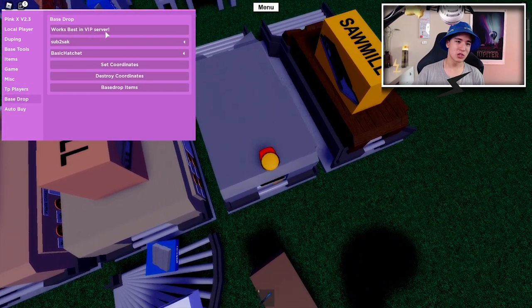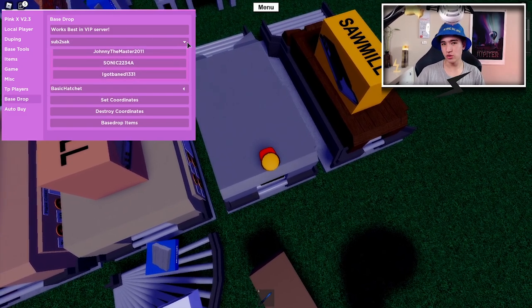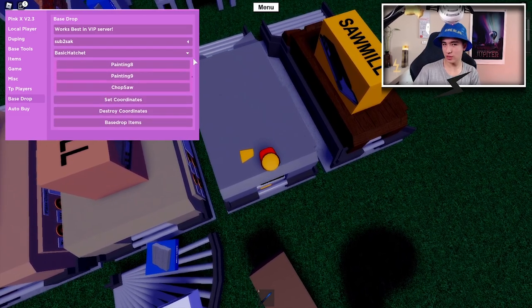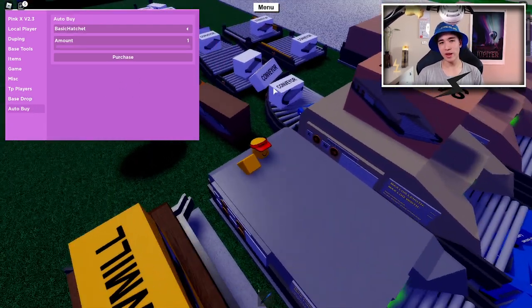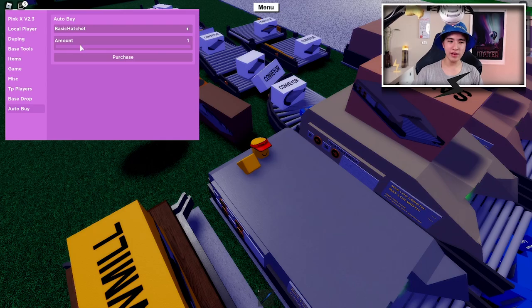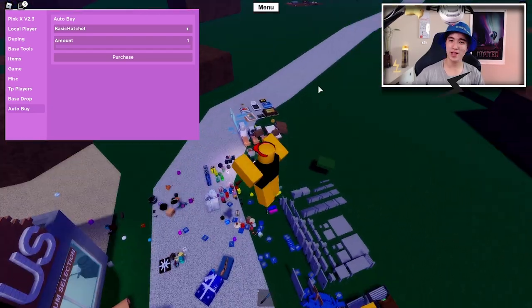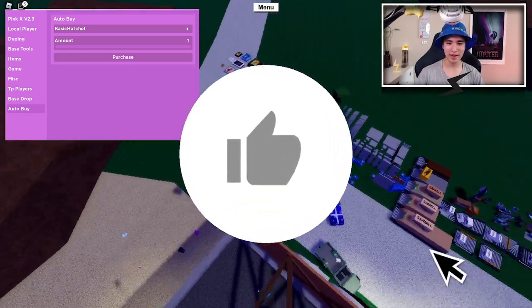We also have base drop. This does work better in a VIP server, but we can choose what base and set the coordinates and the hatchet right here. You can choose all that stuff and destroy coordinates or base drop items. And lastly we have auto buy - we can auto buy any of these things you choose. Just choose the thing you need and you can choose the amount you want to buy and purchase. Really handy options if you guys are more advanced in the game and trying to get better.